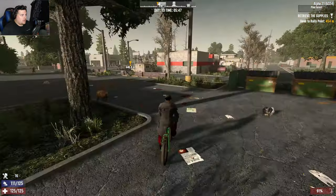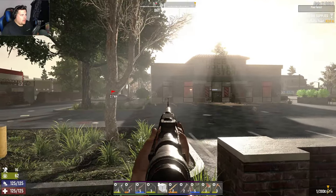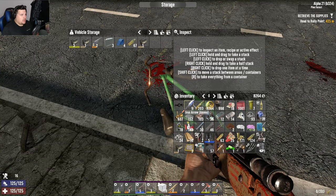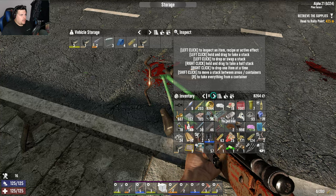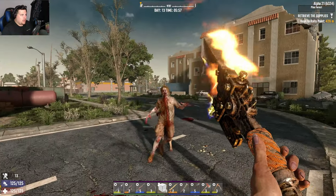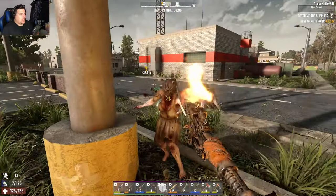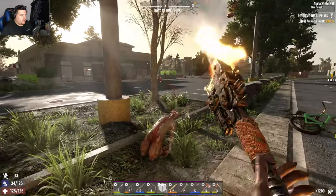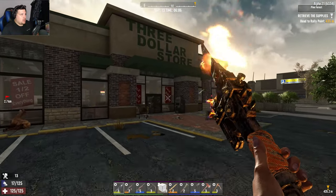We are going home. I'm over-encumbered - can I throw anything in here? One, two, three, four, five, seven. Zombies are coming, double kill. I'm severely over-encumbered - oh shit, back off. Oh there's someone there. There is an ATM - this is the three dollar store.